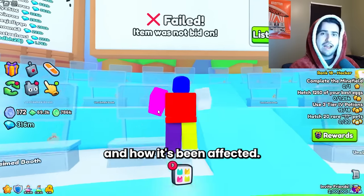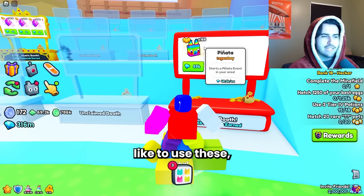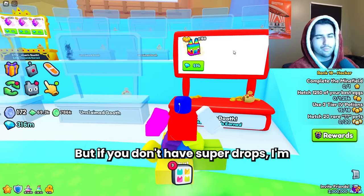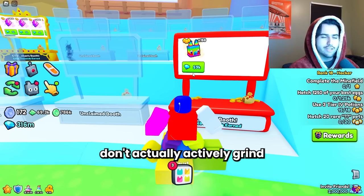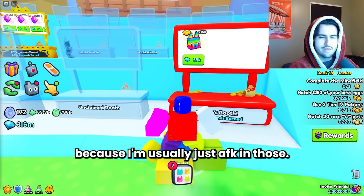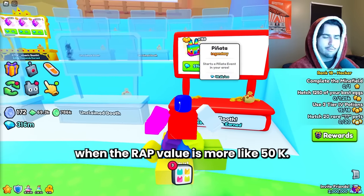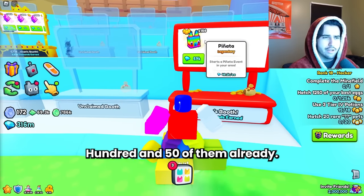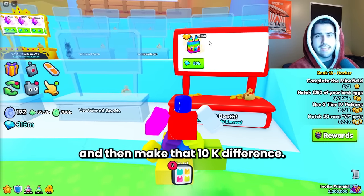An item that is decently easy to flip right now are pinatas, because a lot of people like to use them — especially if they have super drops — to break them and sell all the gift bags they get. I usually have plenty of pinatas left over from grinding sessions, so you can actually sell them for like 60k when the wrap value is more like 50k. Earlier I started with about 300 of these and was able to flip almost 150 of them already. If you find them at wrap value or lower, you can list them for 10k more and make that difference on each one.